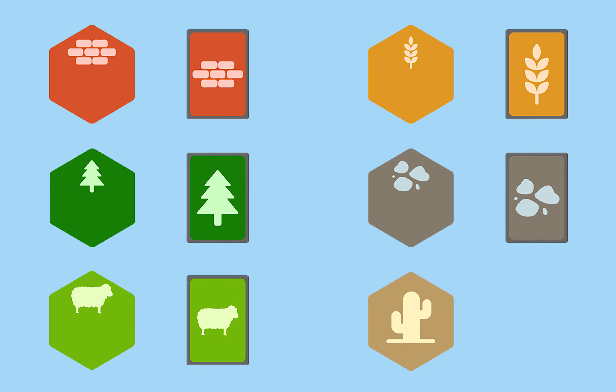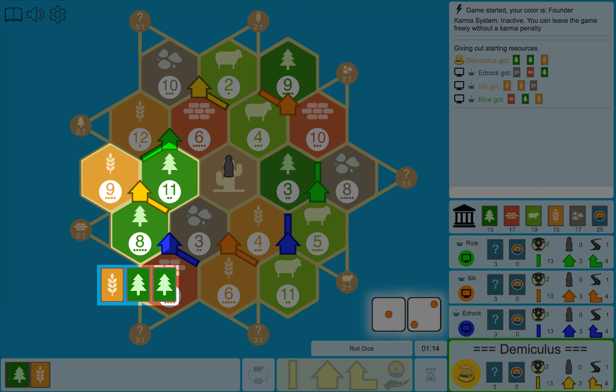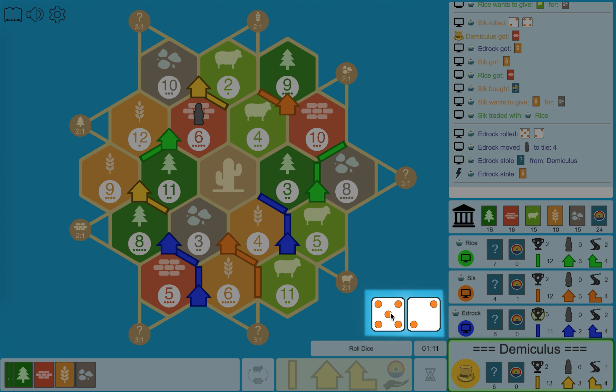Each terrain, except Desert, produces the corresponding resource. When the game starts, each player gets 3 resources produced by the 3 hexes surrounding their second placed settlement.